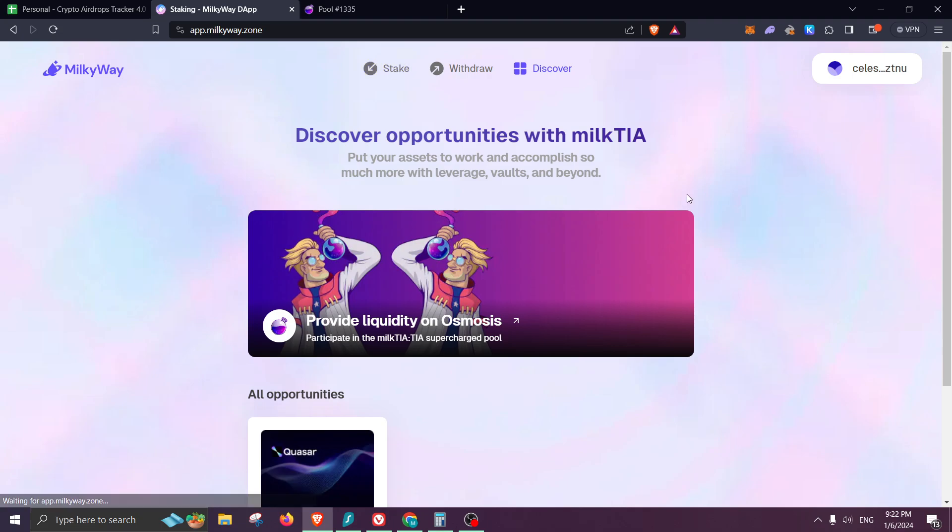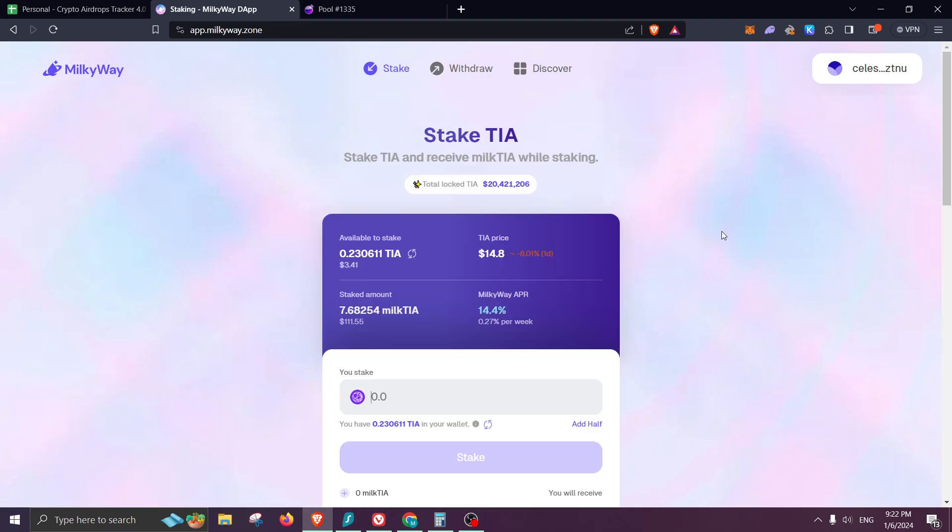For Milky Way itself, that's really it — we're getting an APR of 14.4% per year. Obviously this will fluctuate, but currently it's at 14.4%. From $111, if it continues at that price, I could make around $18 at the end of the year. But the main goal is just to get some airdrops in the future. Let me know if you have any questions and as usual, thank you for watching — take care.